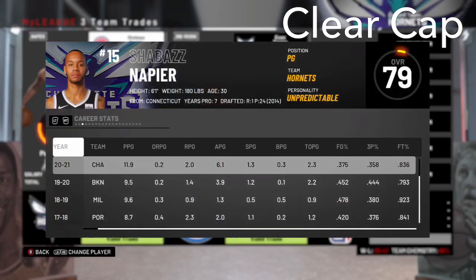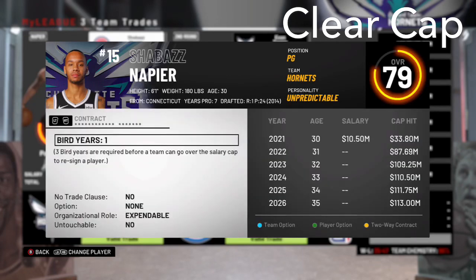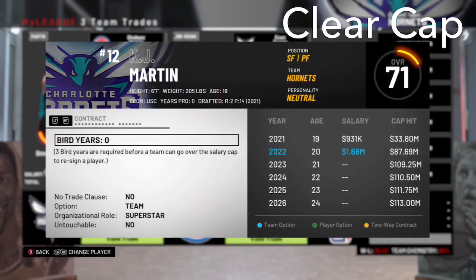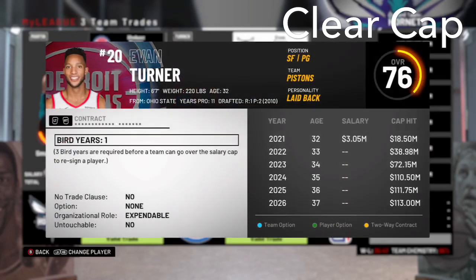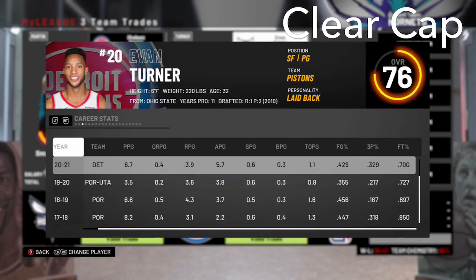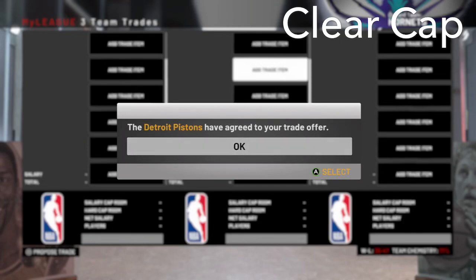I'm going to be making the first trade of this series, and it's pretty much just to clear cap space. Shabazz, we signed one or two years ago to be our starting point guard, but we have a little bit of cap space which we need to clear a little bit more so we can sign a free agent. So I am going to send him to Detroit.